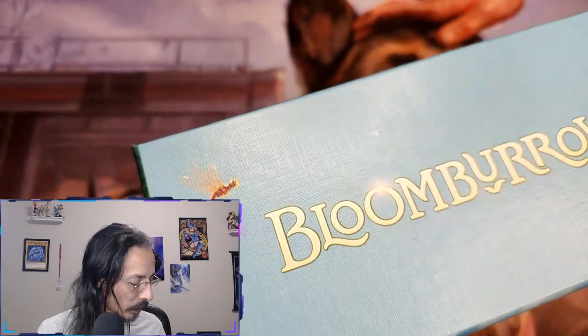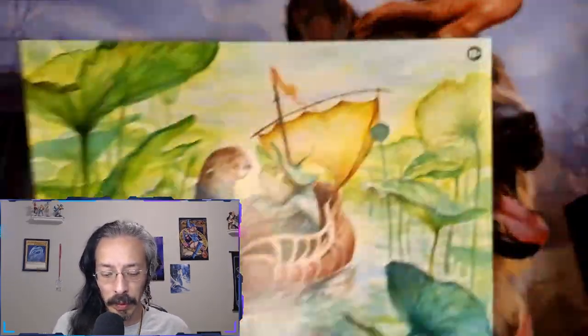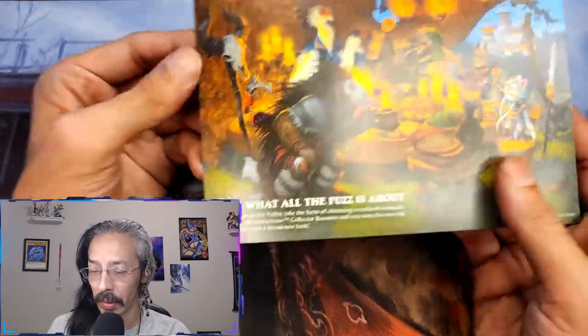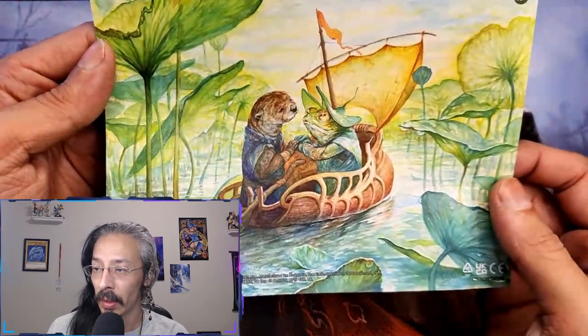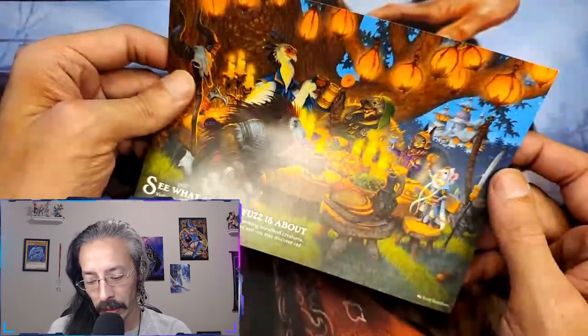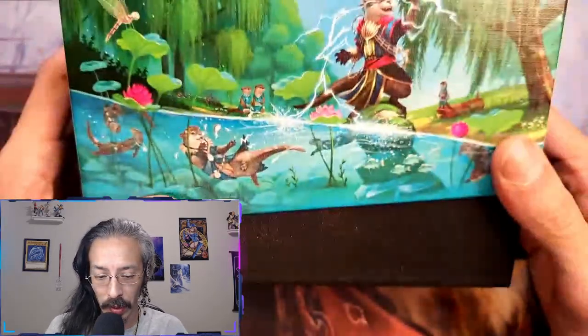Oh cool, it's got its own little box. Some art — let's see what all the fuss is about. Cute little woodland creatures — we got frogs and otters and raccoons and squirrels. Let's see what little fun woodland creatures we can get out of this bad boy.